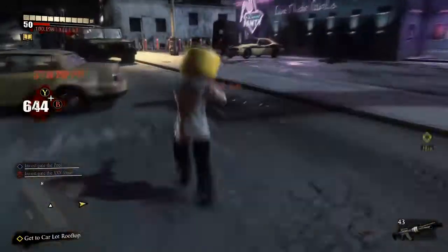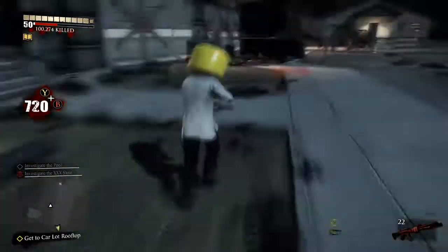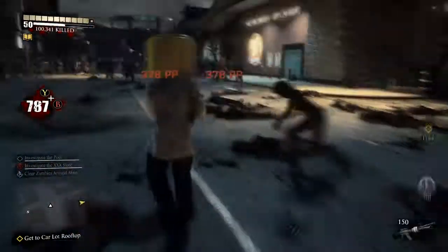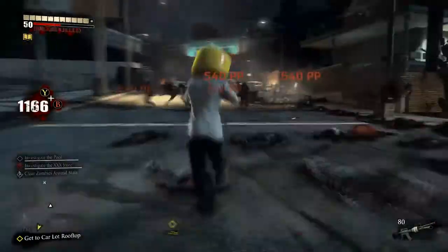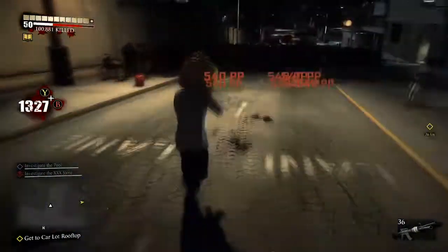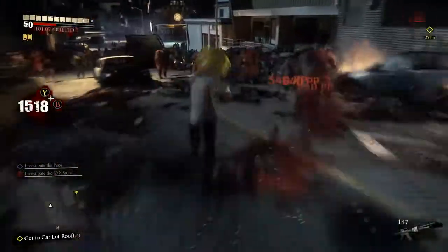All you have to do is go around in a big square in this place here and you can rack up a good combo. I didn't really get the best combo because I've only got about four split shots on me — maybe a bit more, not sure. But I didn't really try to go for that big of a combo; I think I got about 4,000. It's pretty good for getting fast zombie kills too.